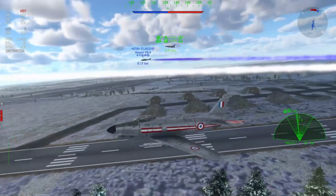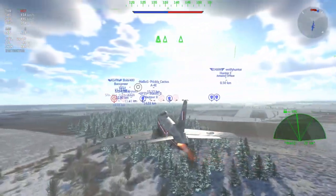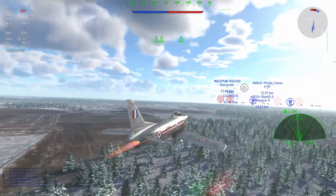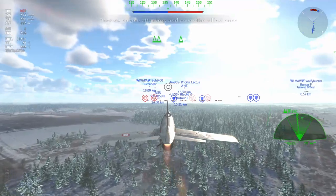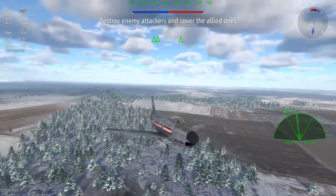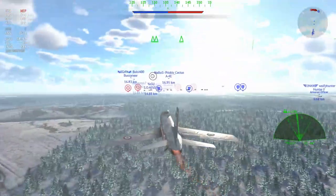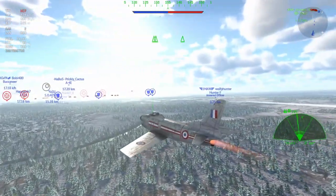I would very much consider this plane an equivalent to something like the CL-13B. In my opinion, the CL-13B should be a 9.3 plane, but the snail decides otherwise, and therefore my point is invalid. The F-86K — what are our strengths here? Well, this is kind of like a Sabre. If you think about it as a Sabre with an afterburner and a little bit heavier, then you're kind of on the money here.